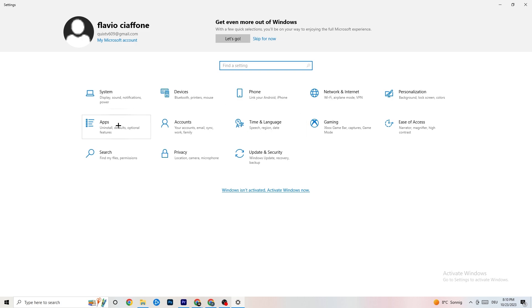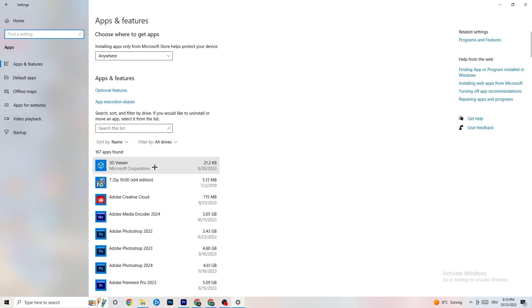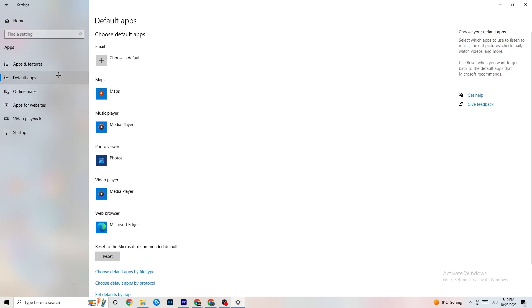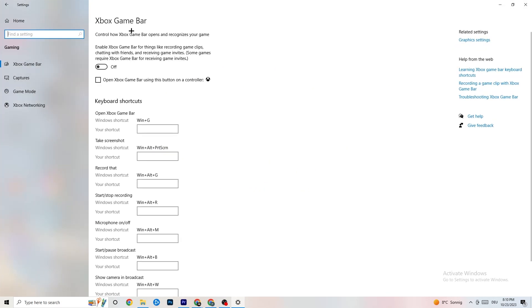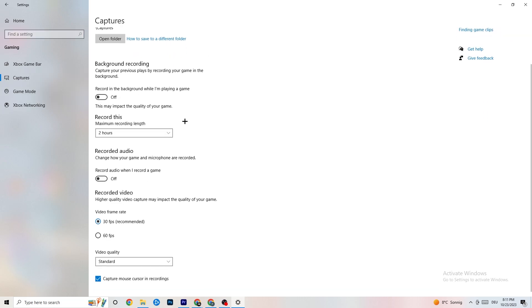Go back to Settings and click onto 'Gaming.' Once you're in Gaming, you'll see 'Xbox Game Bar' — turn this off. You don't need it and it will just drain performance. Then go to 'Captures' and make sure this is off as well, because having something running in the background can cause crashes mid-game, prevent the game from starting, or cause FPS issues. Keep this off — you don't need it.